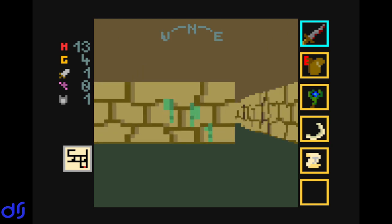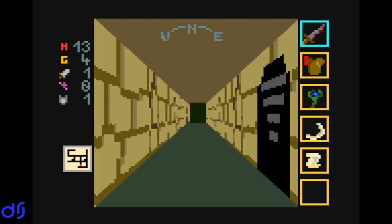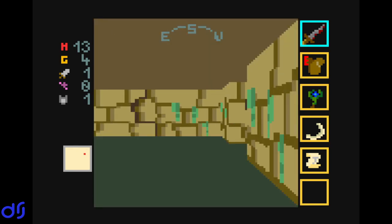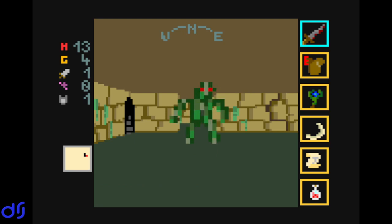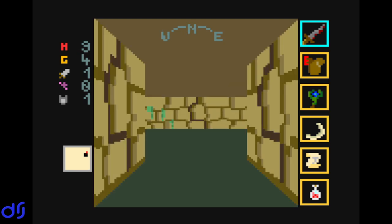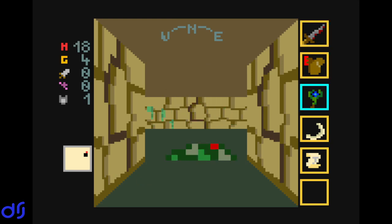We saw the stairs down earlier but I decided to keep exploring, and now I've forgotten where they were. We have 13 hit points left, and I'm probably going to die a lot. My impression from my quick test recording was that even on easy mode, this is a challenging game, as you'd expect of a 1980-style first-person dungeon crawler roguelike. I need to remember how to select items — I might want to drink this healing potion because I'm pretty hurt. Whoa, where did this guy come from? He just came out of nowhere while I was messing with my inventory.